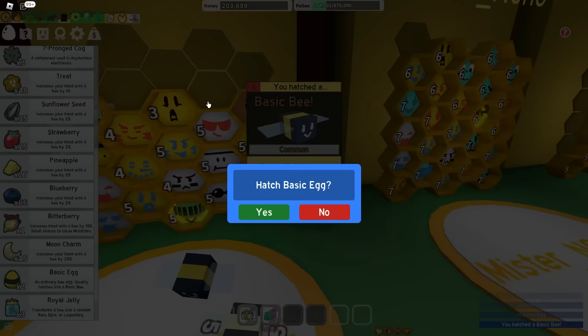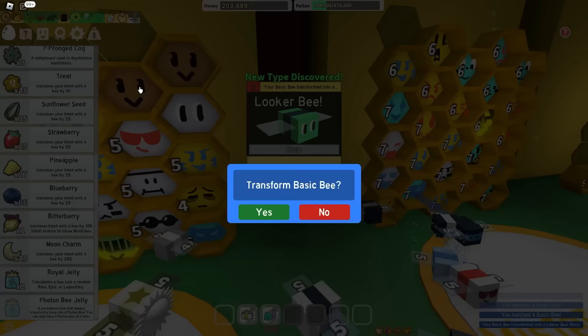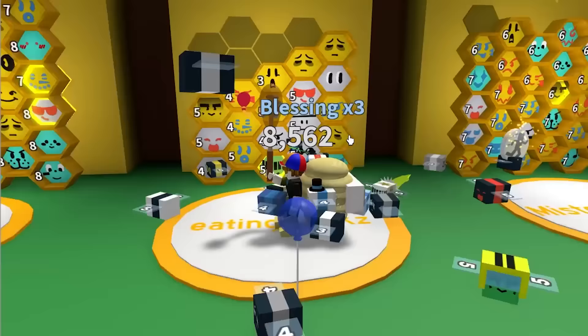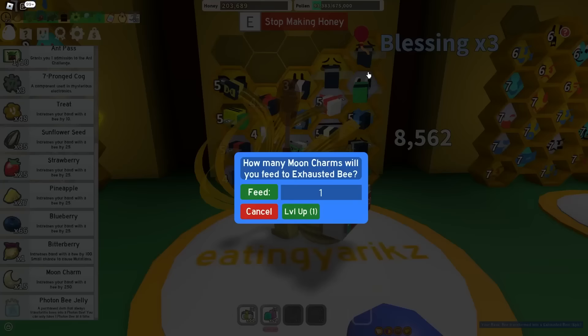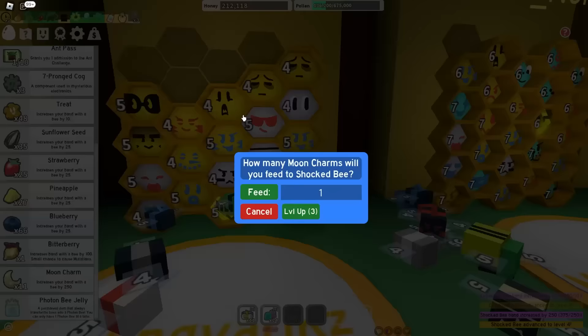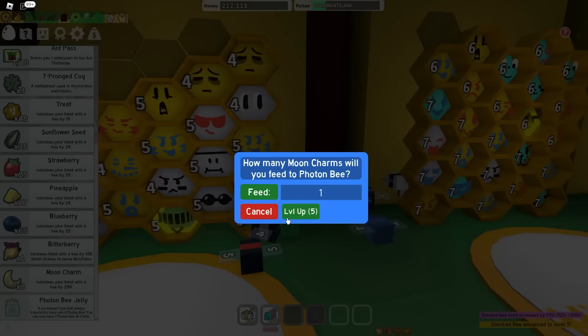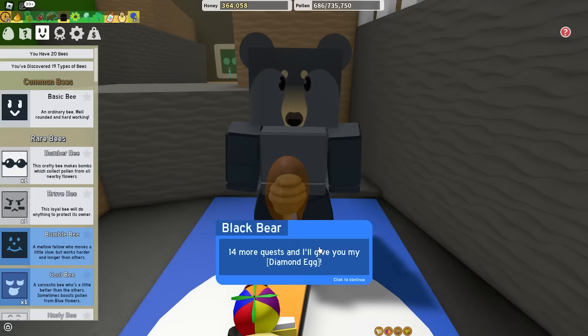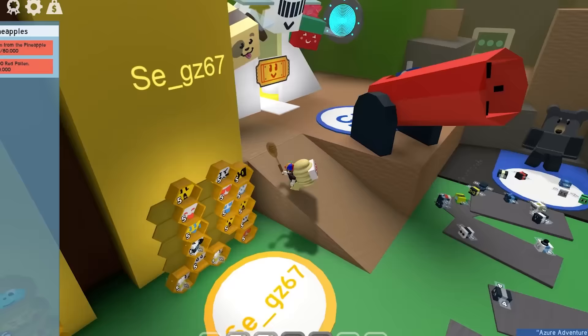Let's hatch these basic eggs - scam, scam, scam - and see what bees I get from my jellies. Licker Bee - nice, that's a new one. Exhausted Bee - that's good for bombs. And lastly, Exhausted Bee again - that's also good for bombs. If you guys didn't get that point, Exhausted Bees are pretty good for bombs. I have all these useless mooncharms which can go straight down the throats of my bees. I'll level up Photon Bee to level 6 - now he's even more poggers than before.